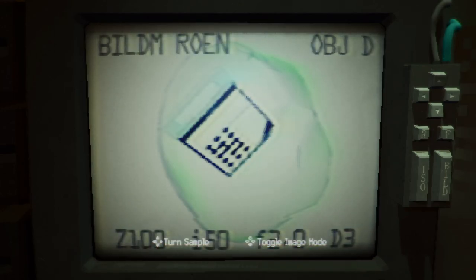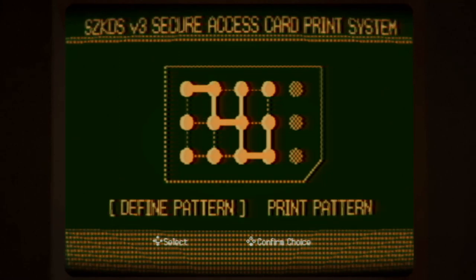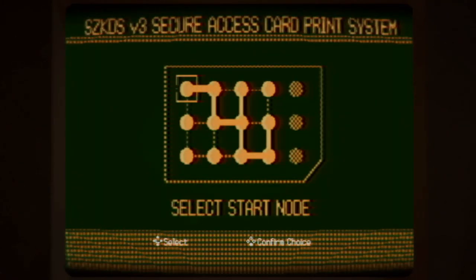This will allow us to see the actual combination of dots and lines on the keycard itself. Then, after we know this, we go back to the machine, put in the keycard, and we have eight moves to create the pattern shown. Don't look at my pattern — it doesn't matter because you're probably going to have something totally different.